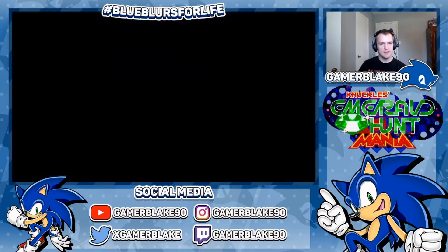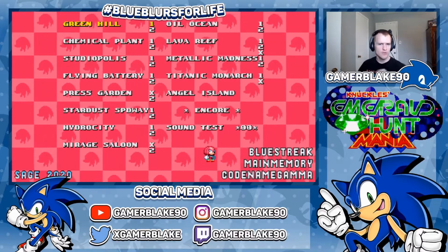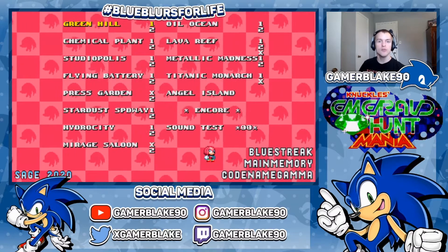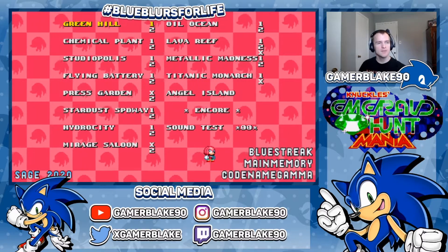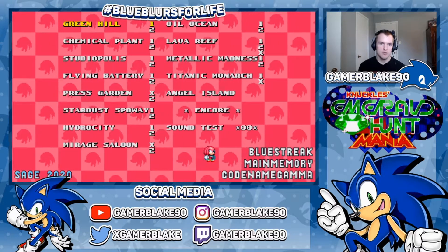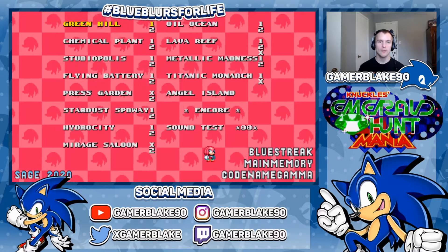Now if you play the Sonic Adventure games, especially with Knuckles, you may already realize where this is going. This does take Knuckles' Emerald Hunting gameplay from both of the Adventure titles and incorporates it in the style of Sonic Mania, complete with a revamped title screen and a main menu screen in the image of Knuckles, which makes all too much sense considering the Emerald Hunting missions are essentially a trademark of the Red Echidna.